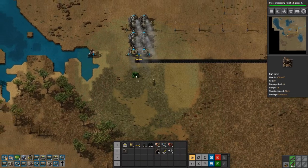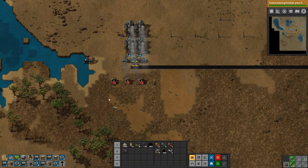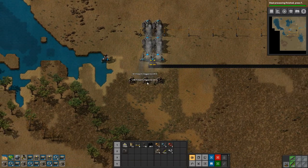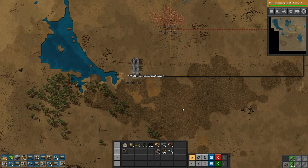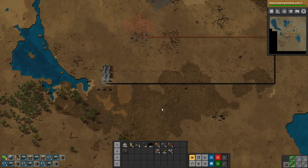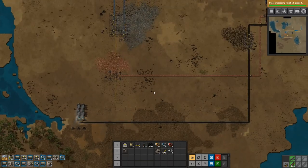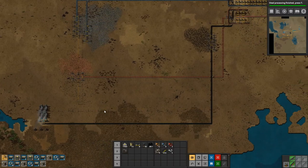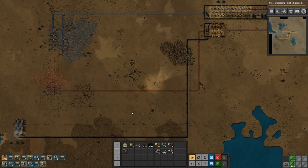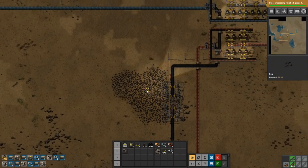Let's get a couple of turrets down so that we have some defense down here. And then we can soon get moving on the next stages of our project here.